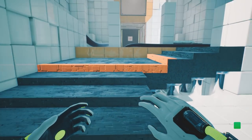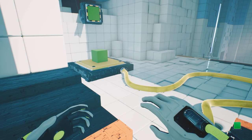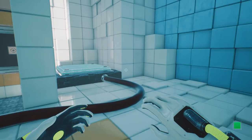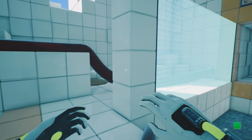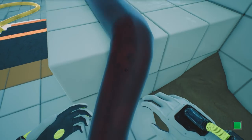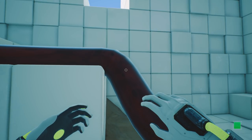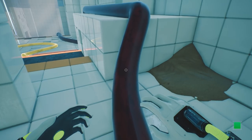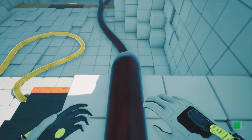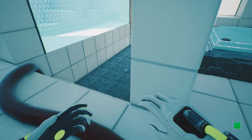Ooh, pressure plate. Nice. That's gonna be interesting. There weren't any pressure plates as far as I could remember in Cube 1. Well, actually, I guess there kind of were. Kind of. But not like this. We can literally walk on the cable. I don't think that's supposed to work that way. Look how sheer that slope is — that is a sheer slope and I can just walk right up it like it's nothing. Can I do the same on this side? No. Okay. That's just bizarre though.